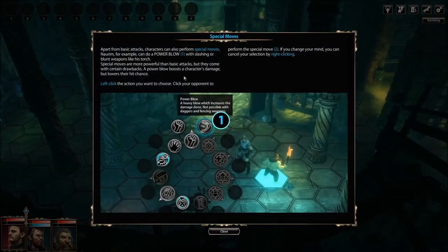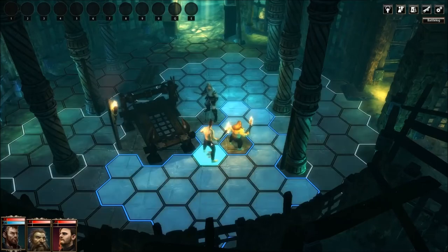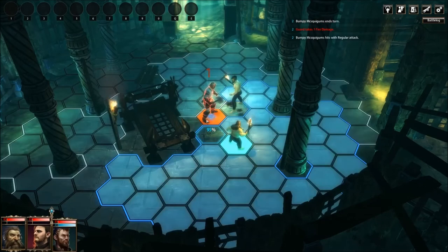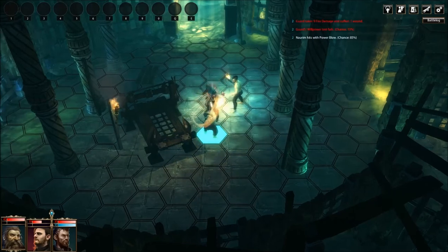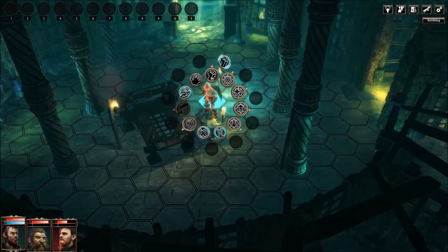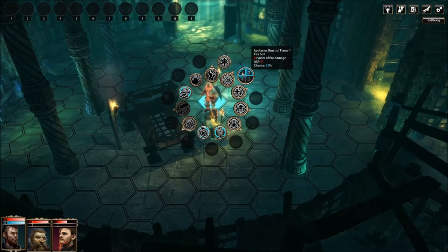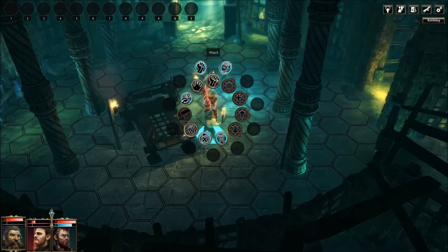Apart from basic attacks, characters can also perform special moves. I don't have a special move, but apparently the other guy might. Bonk — a regular attack. Can we have Power Blow? I smack you with my torch — I thought I was going to say spear, but it's actually a torch. Do we have any actual spells yet? Oh, we do! We don't have any ASP — I'll try it. Oh, it works! Ha ha! Burn for it, fool! And down he goes.